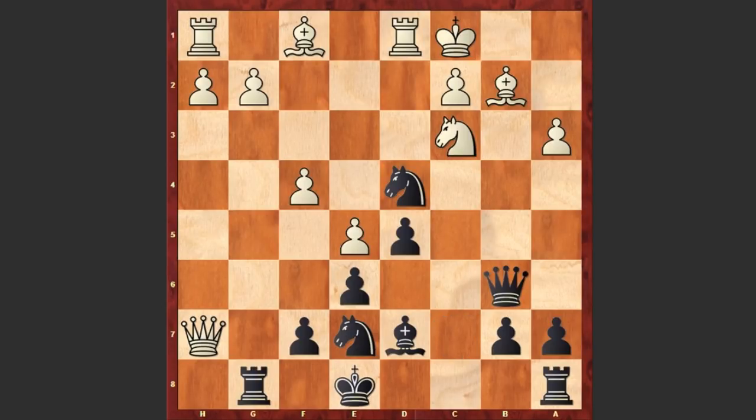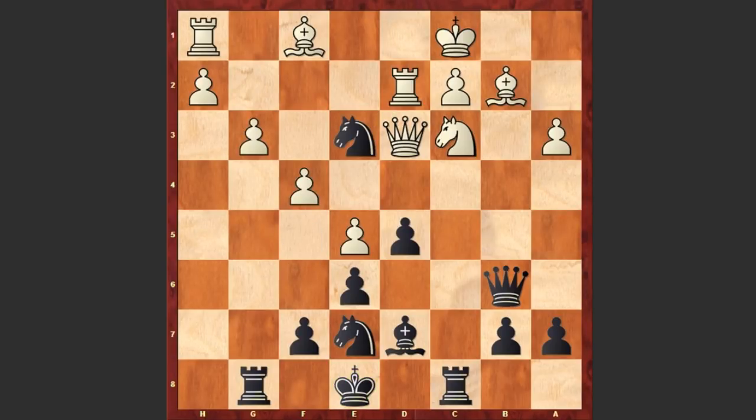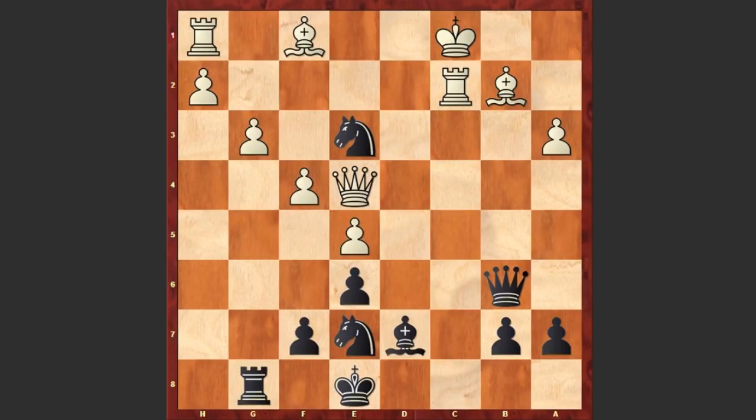Qb6, and as there are no more pawns to grab, the queen retreats back to d3. Nf5, Rd2, Rc8 — Carlsen is not going to castle. The king on e8 stands pretty safe; it is safely protected by his pawns and pieces. G3, Ne3 — now Black has a very dangerous threat: Nc4. Using the fact that the pawn on d5 is pinned, Giri played Ne4. And already you can't play Nc4 because you would even lose the game.